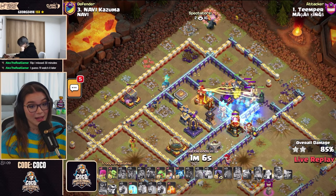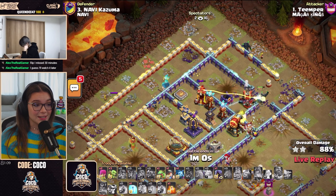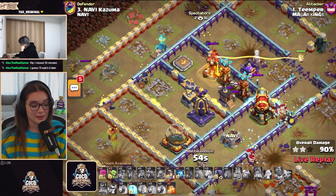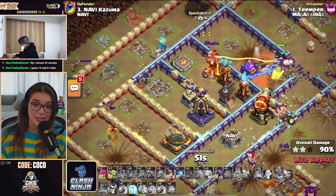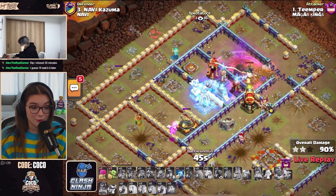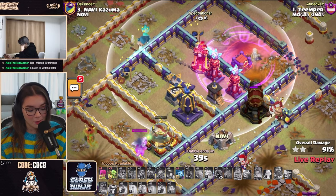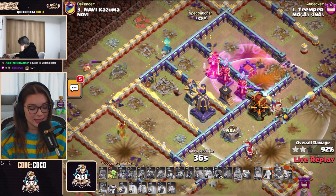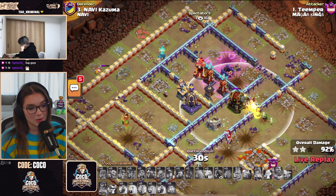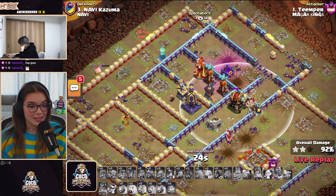We have a bit of distraction from the Pekka and Golem on the right-hand side. The Queen is still alive, but this Monolith is looking scary on Kazuma's base. Unfortunately we will have another defense. How much percent can Tempher rack up? This might be problematic for Tempher and Klaus — this could be giving two stars over to Kazuma. The Molting Inferno and Monolith, the Ricochet Cannon — it's going to be tough. We'll be ending here at 92% two-star.